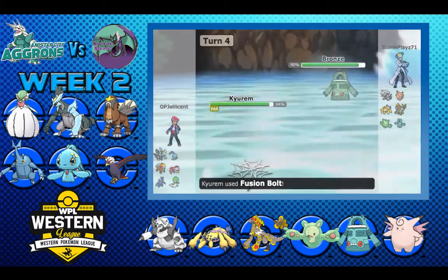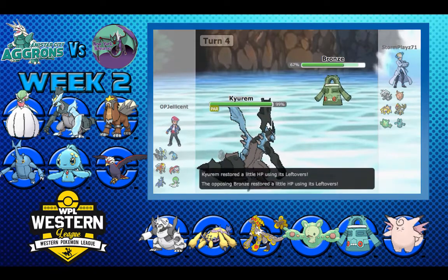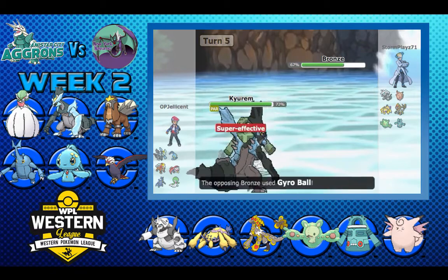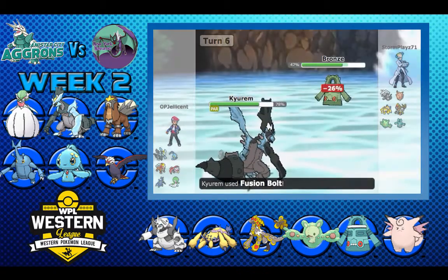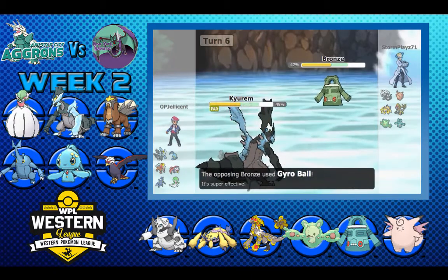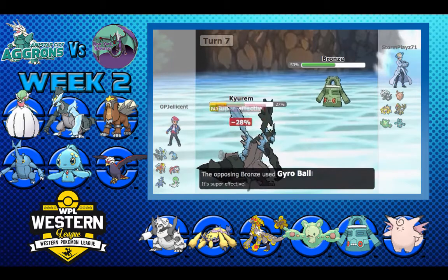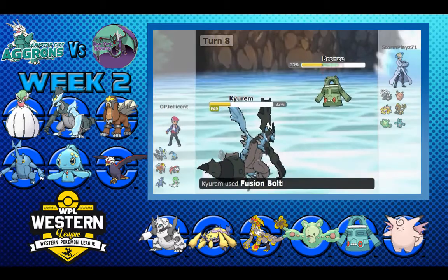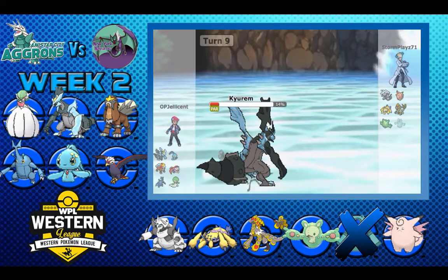Bronzong is another big threat to my team, and since Braviary is already paralyzed I really don't have any use for it. It's going to get up Stealth Rock as I'm just weakening the Bronzong. If it's Heatproof it counters my Entei and my Heracross, so I really want to weaken it into range. I'm just Fusion Bolting — as you can see he got another para, and then a third para. I can live one more Gyro Ball so I go for Fusion Bolt, bring it down a little, he goes for Gyro Ball again. I live on two HP and I get the crit — he goes down. Honestly deserved after getting paralyzed three out of six turns, which is kind of ridiculous.